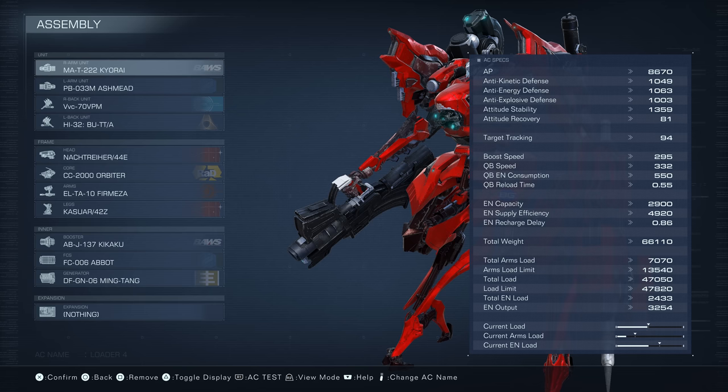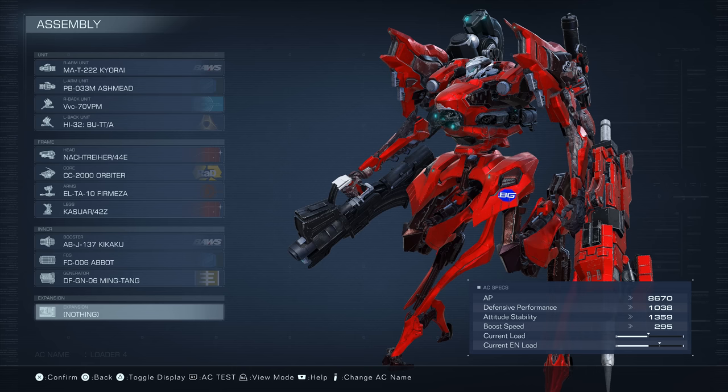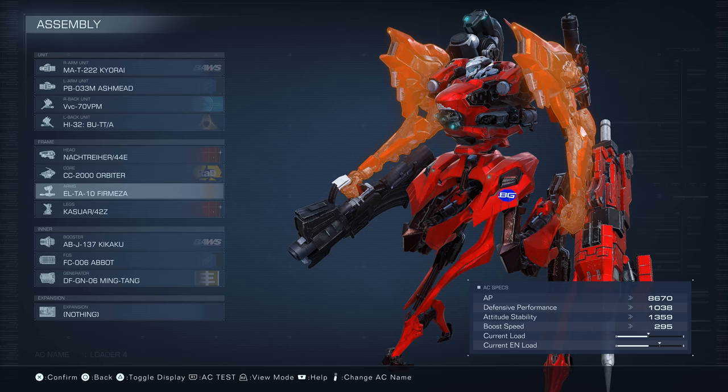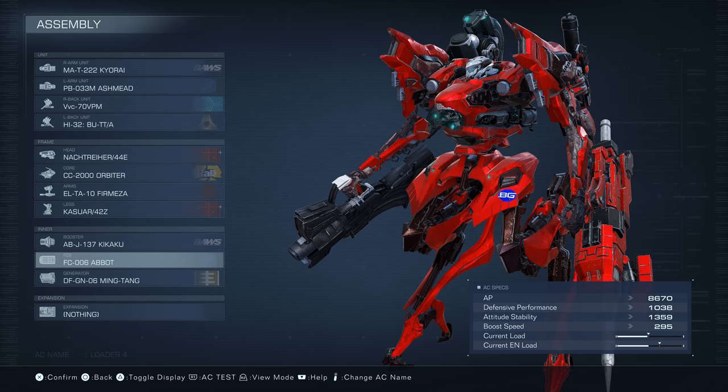Quick parts recap: the MAT Napalm Bomb Launcher, PB Pile Bunker, VVC Plasma Missile Launcher, HI-32 Pulse Blade, Nosh-44E Head, CC-2000 Core, ELTA Arms, 42Z Legs, APJ Booster, FC-6 FCS, and the DFGN-6 Generator.